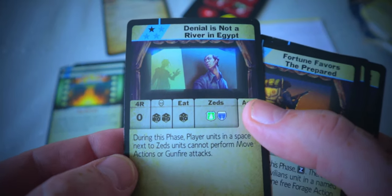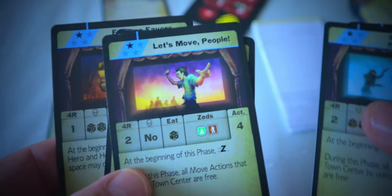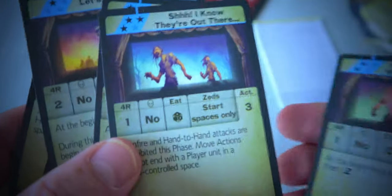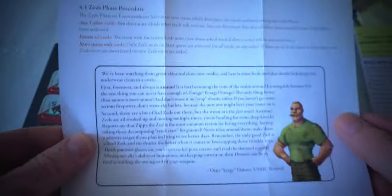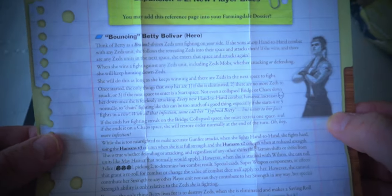There's also a card that forces two player units in the same space to perform no further actions at all — pretty nasty stuff. The event cards include names like 'Denial is Not a River in Egypt,' 'Fortune Favors the Prepared,' 'I Am Psyched for This,' 'Panic is Self-Preservation,' and 'Standing Strongest When Alone.' We also get the chits for this expansion — nice and thick — plus a rule sheet and the Farmingdale dossier on Bouncing Betty Bolivar.